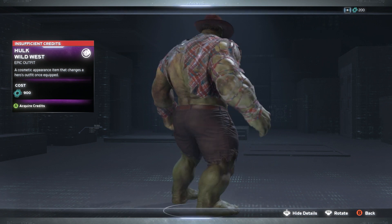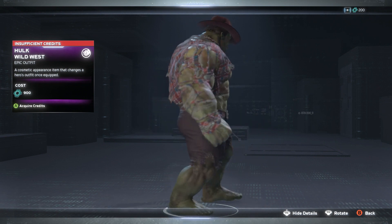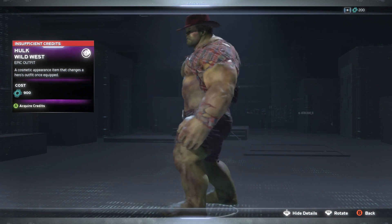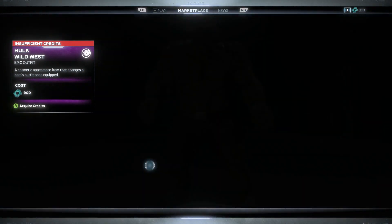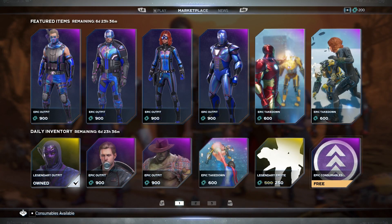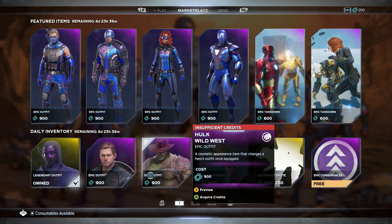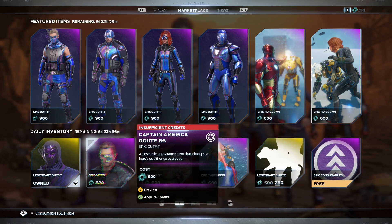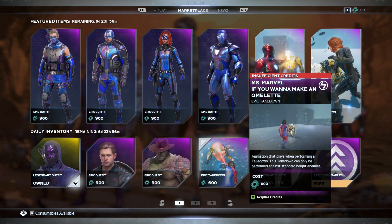Then we got the Hulk Wild West skin. It's about time we see some new skins because the blue holos were getting on my nerves. I'm rocking with this one — I like the cowboy hat and the belt buckle. These two literally saved this week. I don't remember seeing these on Xbox before, maybe they were on PlayStation.